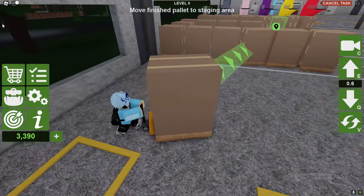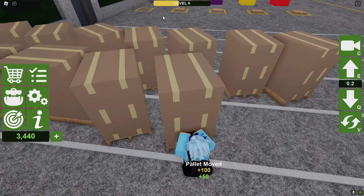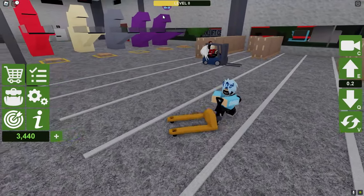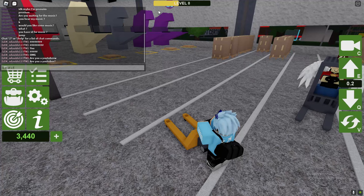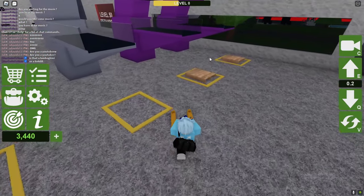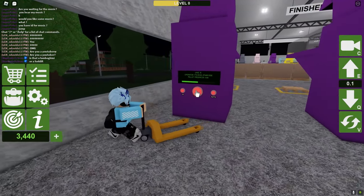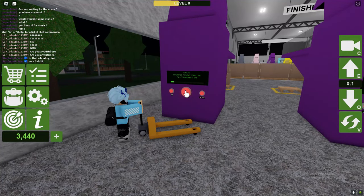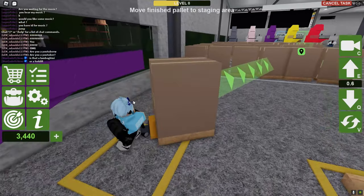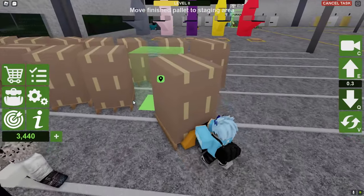We now got 10 tasks done. This guy's forklift is like a Lamborghini — why is it moving so fast? He probably has all the game passes. Let's go ahead and pick up another pallet. Something you guys need to learn is to keep note of your height — look at this, you see how quick you can do it if you don't put the height all the way up. You save a lot of time, and I think a lot of you guys don't know that.